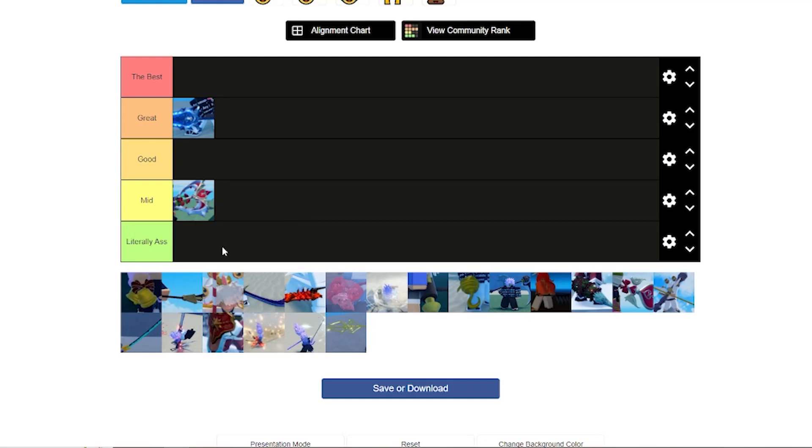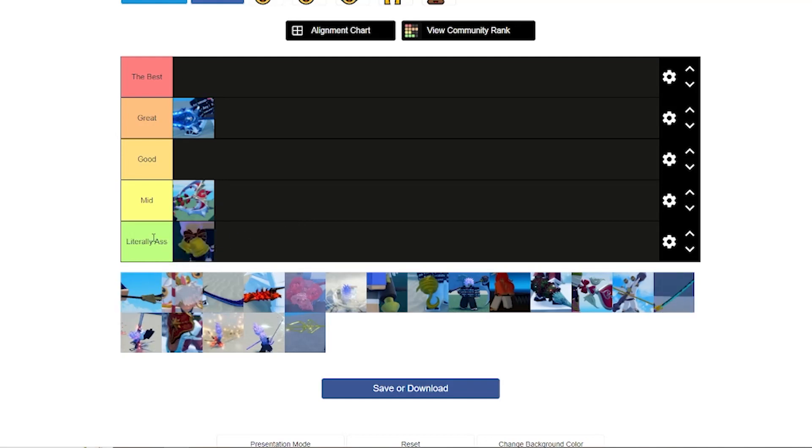Sanibel's — we can agree this is ass. It has no range and the only move it has is a heal move. This is only useful if someone's running away in PvP arena and you need to heal up, and even then I'd say Bells/Wand is better because it at least has an attack move.